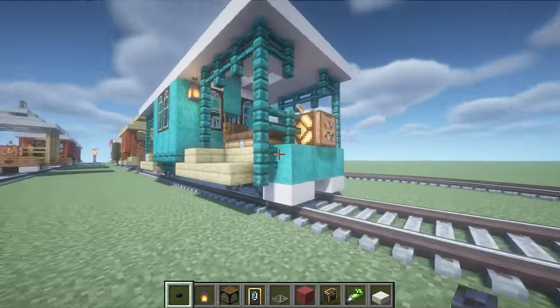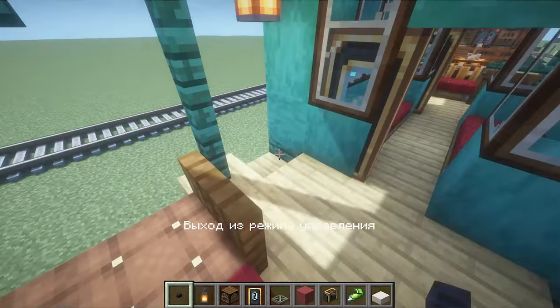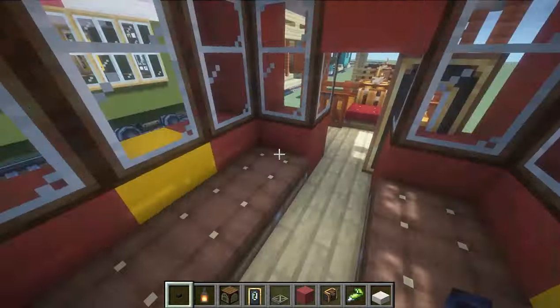The second carriage is double-headed, meaning there are two control points. You can sit behind either of them and drive in any direction. Another Dracota-colored carriage — here I derived the ideal length formula to make the design look harmonious.